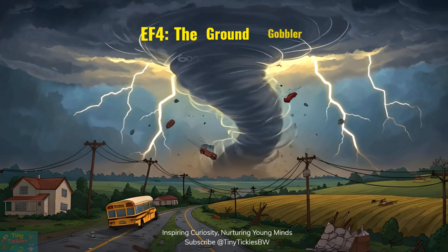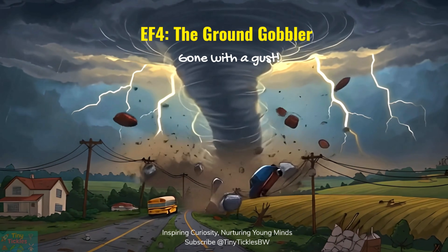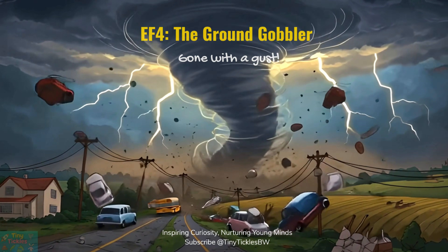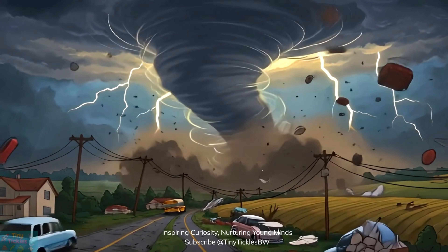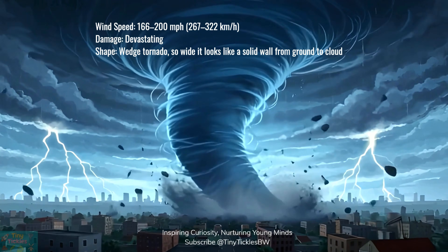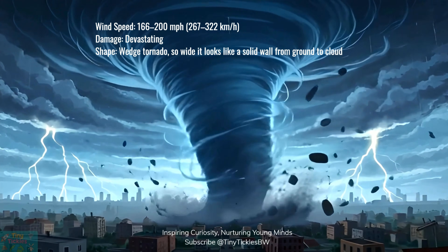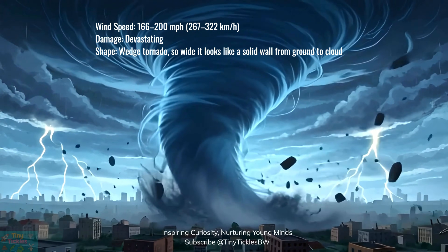Brace yourself. The EF-4 tornado is wild. Blasting winds between 166 and 200 miles per hour, it can flatten strong homes, toss cars like toys, and wipe out entire neighborhoods. This giant twister spins with crazy power, leaving behind broken buildings, empty streets, and a spooky silence where towns used to be.